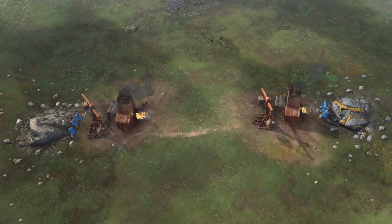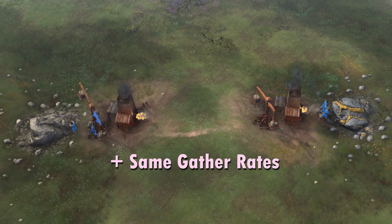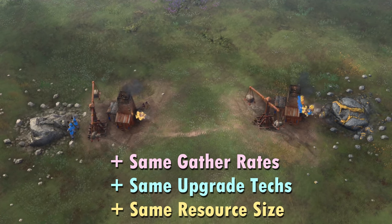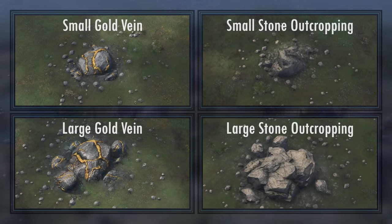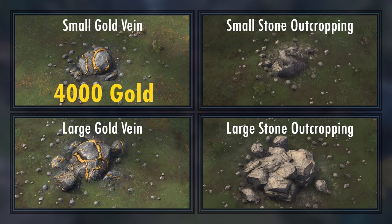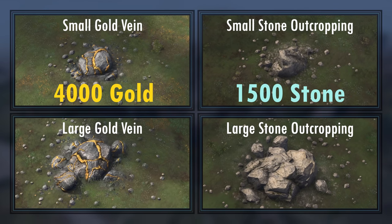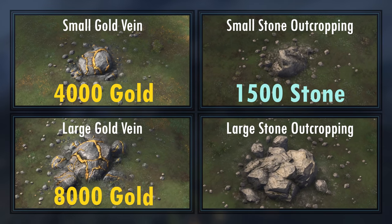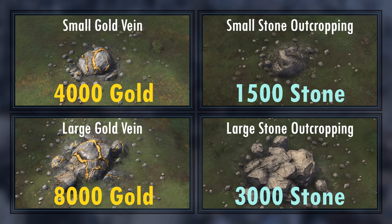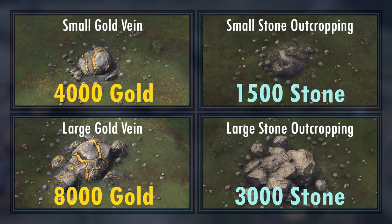In Age of Empires 4, both gold and stone have the same gather rates, the same technologies that affect said gather rates, and the same size for both their small and large variants. The only difference is that the small gold vein has 4,000 gold whereas the small stone outcropping has 1,500 stone, and the large gold vein has 8,000 gold whereas the large stone outcropping has 3,000 stone. But apart from the amount of resources per vein, everything else is the same.